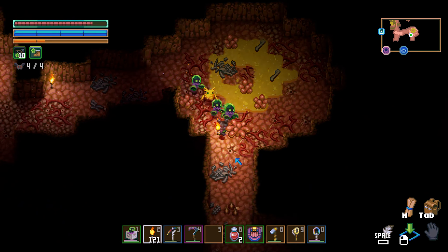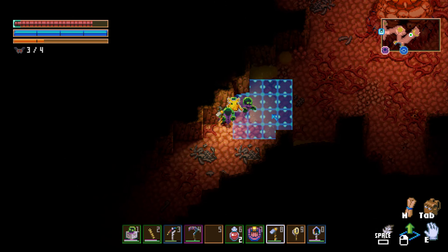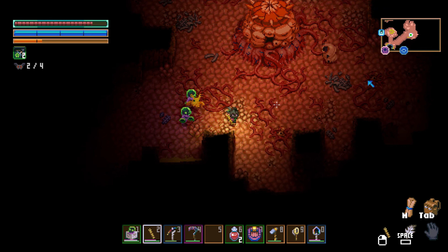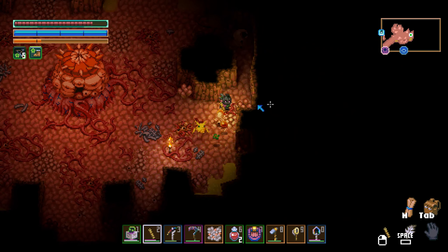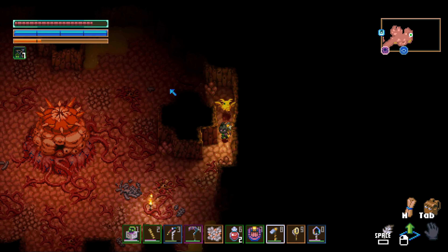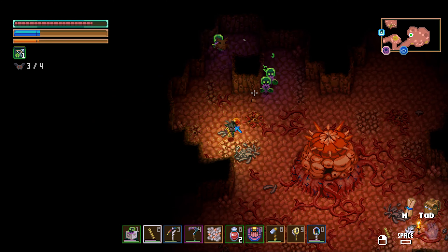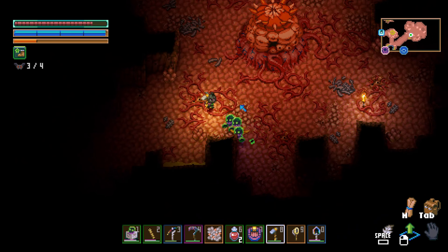We can put down torches to distract these guys. Found it, nice. Let's clear off the arena first, and especially the acid. I'm thinking this is going to be quite easy with the amount of summons I have at this point. I could be wrong though — they could have made this boss a lot more difficult with a lot more HP. But we'll give it a try.